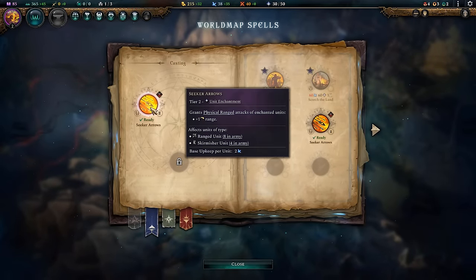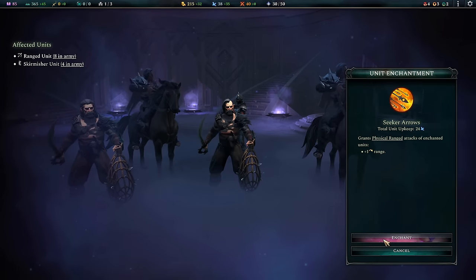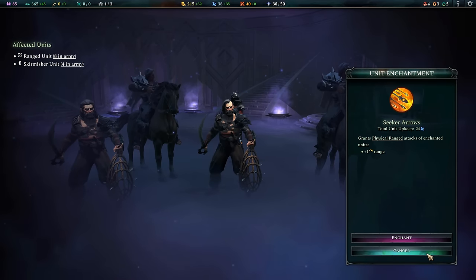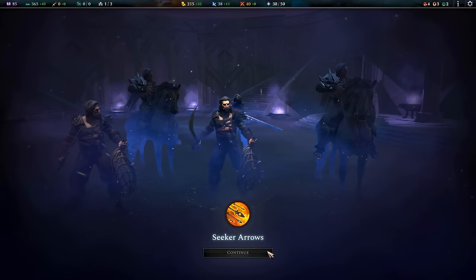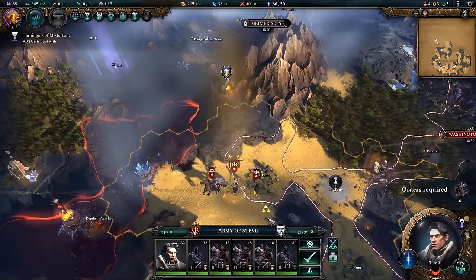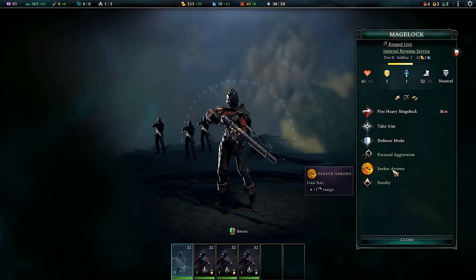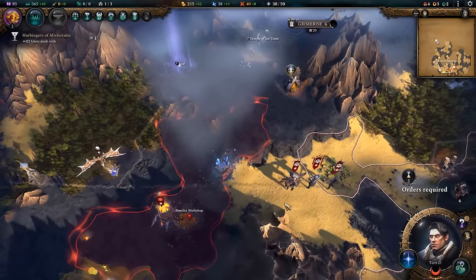There's a Mage Lock standing back there — good. Just wanted to make sure they will benefit from Seeker Arrows. Steve won't benefit since he's not technically an archery unit — I have to upgrade his range separately. But the Mage Locks now have it, which is pretty handy. They got plus-one range, so they're basically snipers now, as long as I can keep their accuracy up.